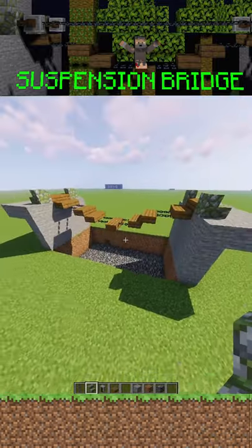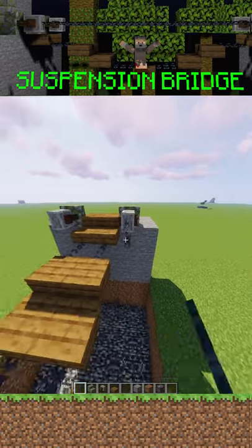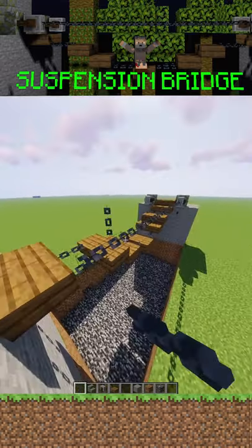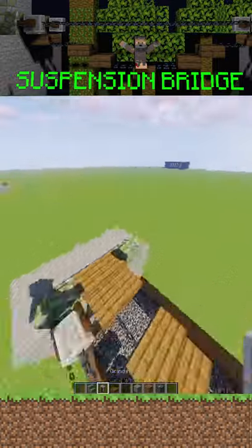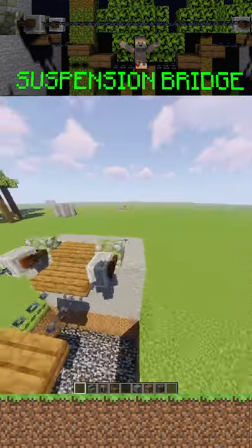This bridge looks sick like this, but if you want to add the guardrails, you put down grindstones and then chains going across. It's pretty hard to place chains down, but once you get it going it's not too bad. On the other side I have trouble trying to place down a chain — I keep opening the grindstone — but there we go.